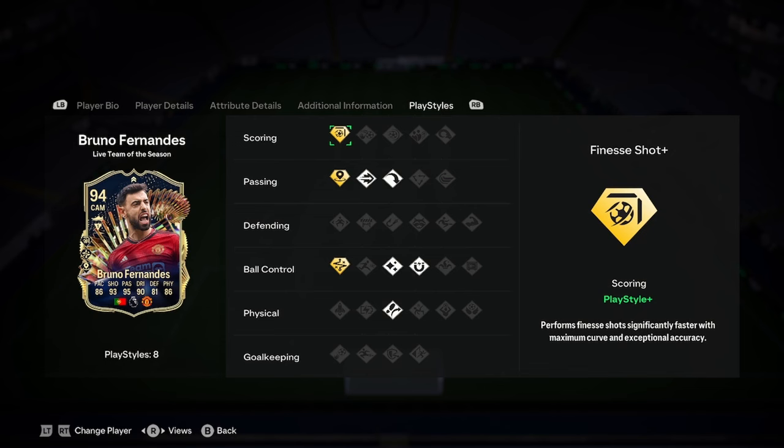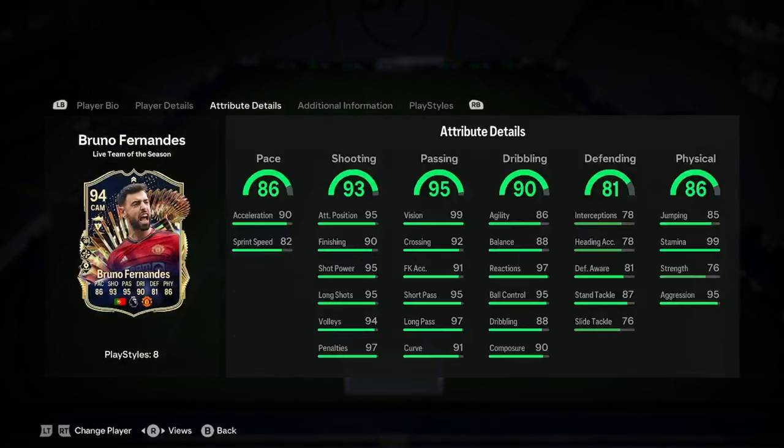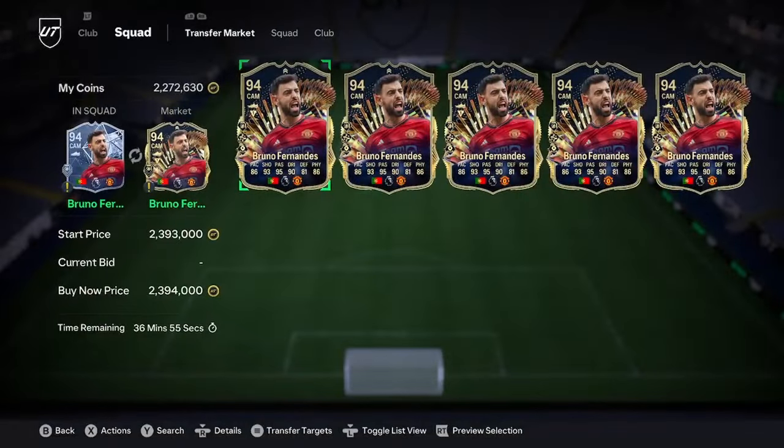He's got three play style pluses: Finesse Shot+, Incisive Pass+, and Technical+. He also has Ping Pass, Long Ball Pass, Flare, First Touch, and Trivela. Insane card — I think it fits its price tag of 2.3 million. Very, very good card.